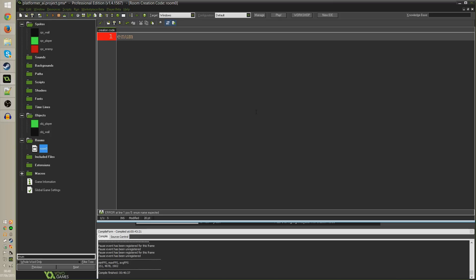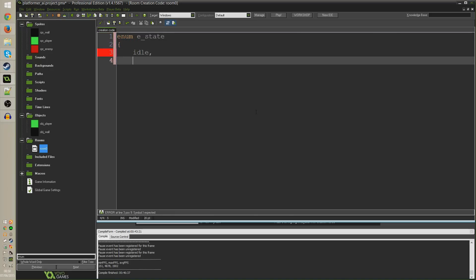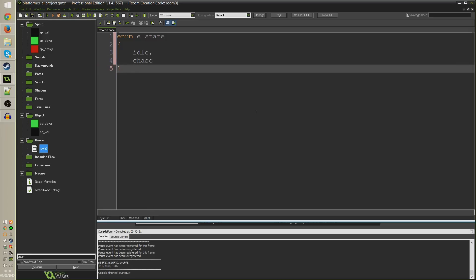I'll call it enum e_state. If you haven't watched my other tutorial on state machines, I highly recommend it - it'll help you understand the basics of swapping between states. What I'm doing here is creating an enumerator for the different states our enemies can be in, to make it easier to control enemy state at any given time. Rather than setting a variable called state to 0 or 1, we'll set it to e_state.idle for idle and e_state.chase for a chase state.